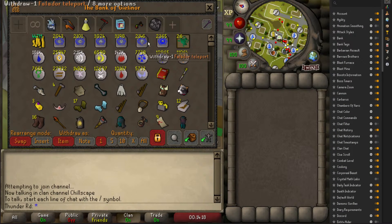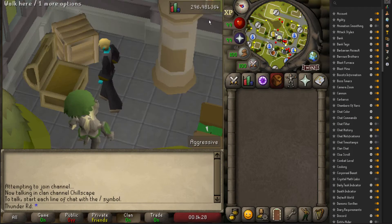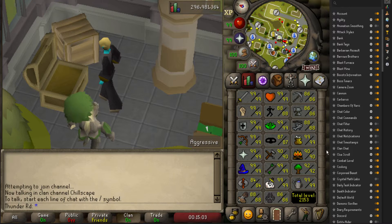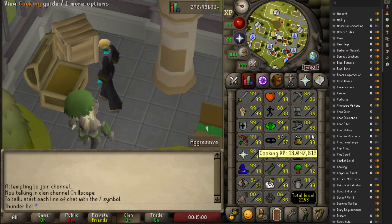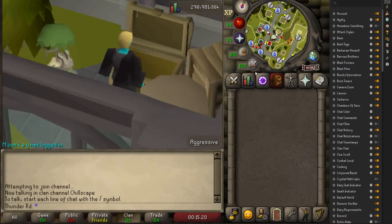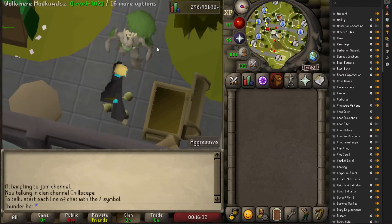I keep my bank value off because it just stresses me out most of the time. Let's take a look — the bank is exactly 1 billion GP. I've probably given away a few hundred mil, herblore cost me a couple hundred, and I guess the rest has been spent on the other skills I've been doing. Farming — I really grinded out the last five levels in three days, so I spent a good amount of money on that. I'm going to be able to max comfortably, which is really exciting for me. Hope you guys enjoyed the video.